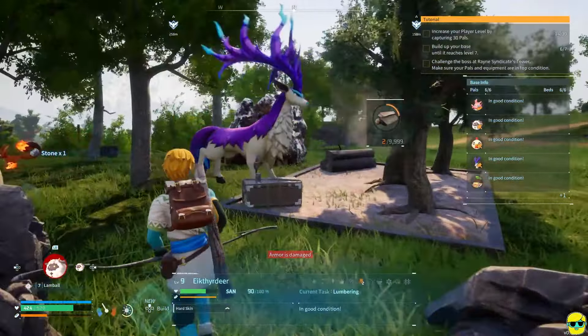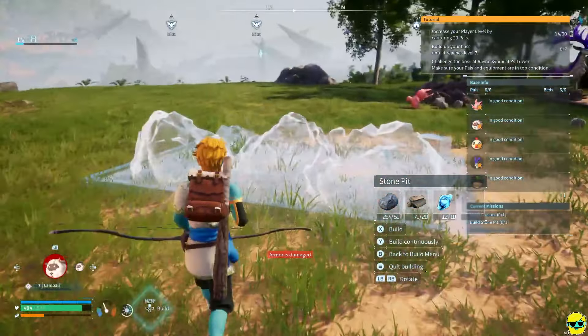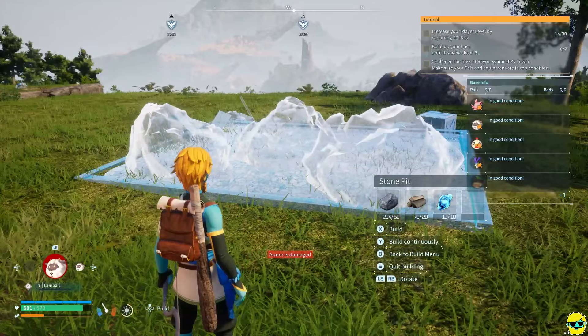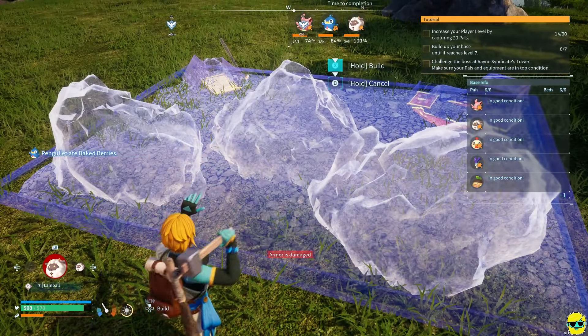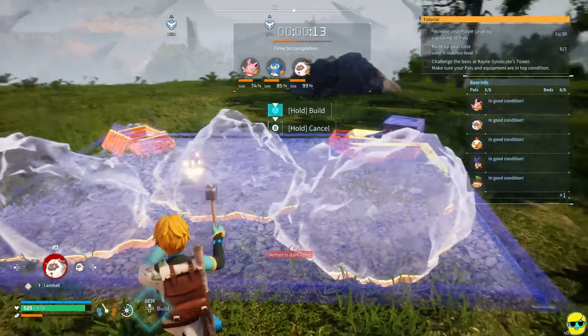We're going to take our planter and put it to work at the base, and our waterer too. There is our deer just getting wood - lumber is coming in. Fox Parks isn't as necessary right now because we have plenty of food. By the way, all food that pals gather - berries or eggs from the chickpea - they will put here in the food box. So be mindful of that, you could come in and take it if you need it.